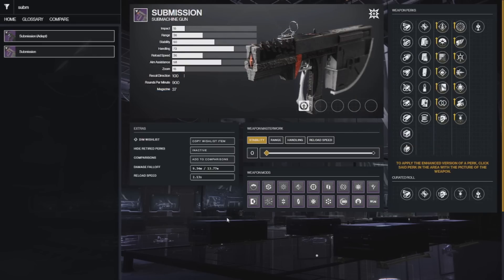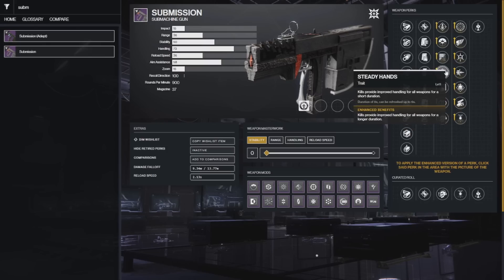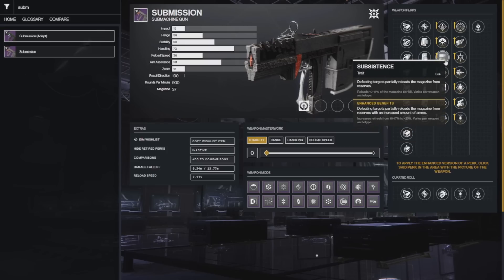Moving on to number 9 is the Submission, the Raid SMG, which is a Kinetic 900 RPM that comes with some pretty cool rolls. You can get Subsistence plus Frenzy or Subsistence plus Demolitionist — those are the two rolls to go for. I wish there was Osmosis; if there was an Osmosis in the left of this weapon it would be one of my favorite SMGs in the game. It's number 9 because for all the 3.0 subclasses you're generally going to want an Elemental Primary.